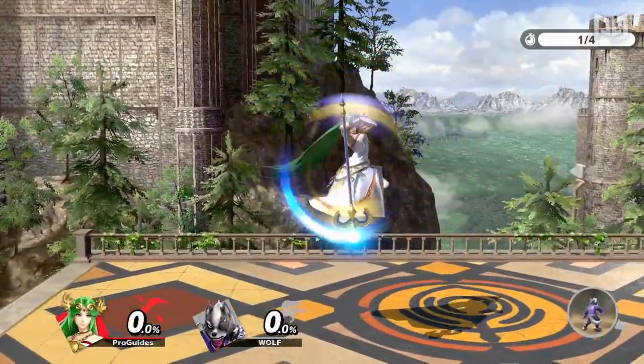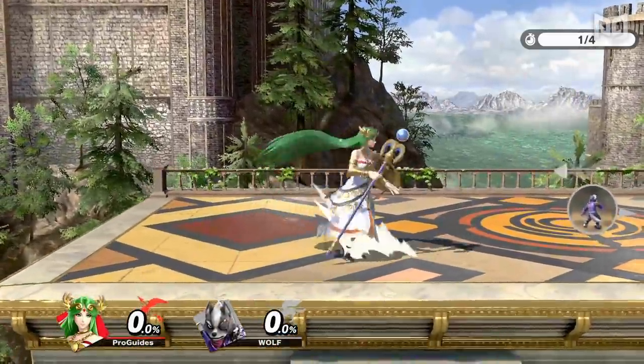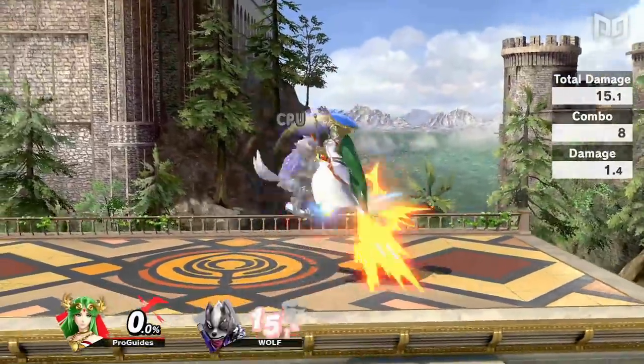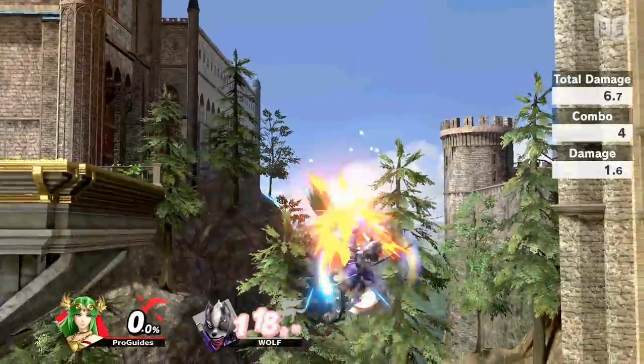Palutena's Nair manages to find its way into so many of our videos, much like how it finds its way into so many top 8s — and it's for good reason. Palutena's Nair has amazing utility and is easily one of the best moves in the game. This move combos into itself at low percents for a quick 40 damage, and is also amazing for anti-airing, retreating out of shield, ledge trapping, and edge guarding.